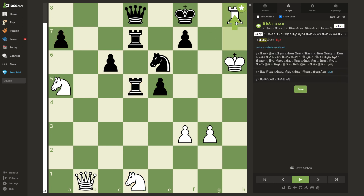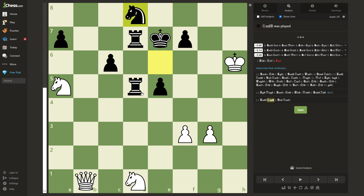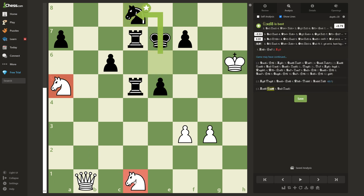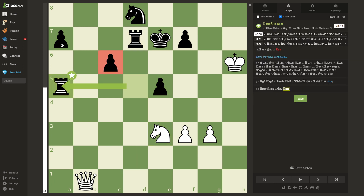You might think this is quite obvious because after the king goes to e7, white will just capture the queen. But this is not the correct move, because after Nxd8, one of white's knights is going to be captured. In this position, black has 2 rooks and 2 pawns for white's queen. Theoretically this is a draw, and if black can get his pieces into a tight fortress, it might even be winning.